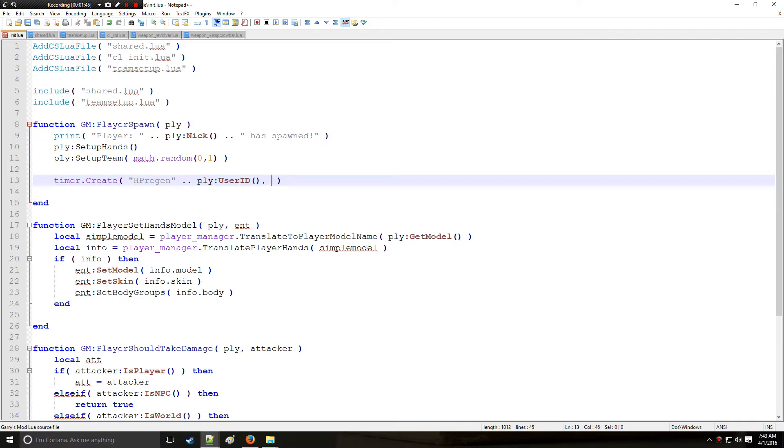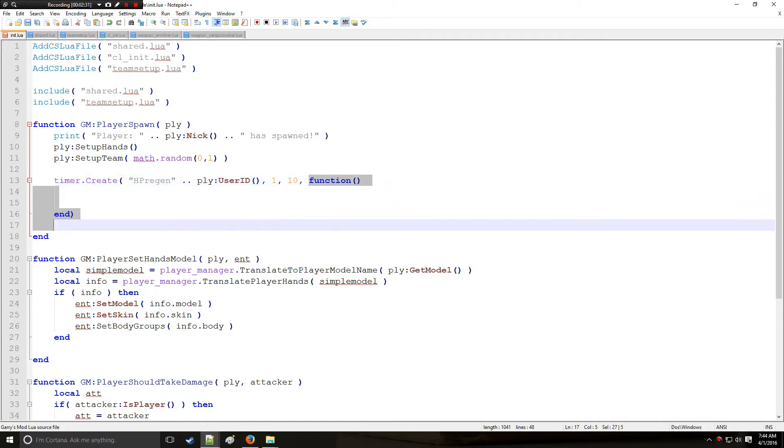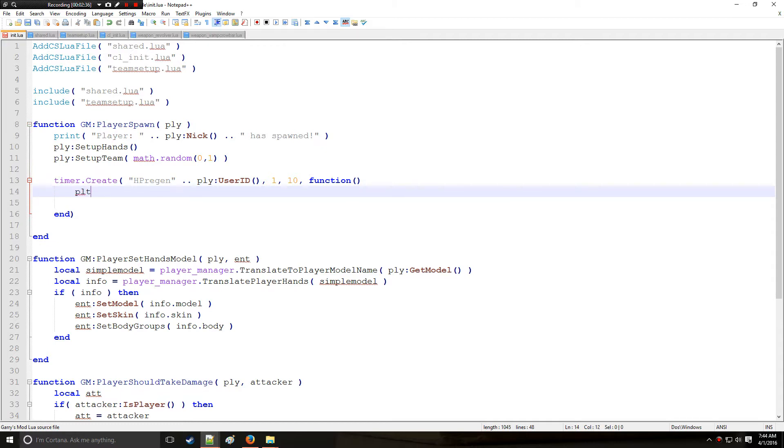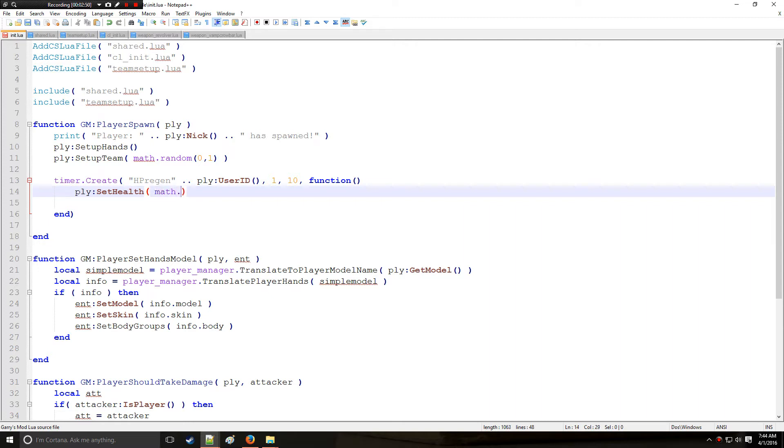The second argument is how many times within the total interval you want the timer's event to trigger — we'll say every one second. The third argument is the duration: zero means infinite, but we'll keep it simple at 10 seconds. The fourth argument is the function you want to execute. Remember to end your function and don't forget your parentheses. To recap: HP regen plus user ID, fires every one second, up to 10 seconds total, executing the function.